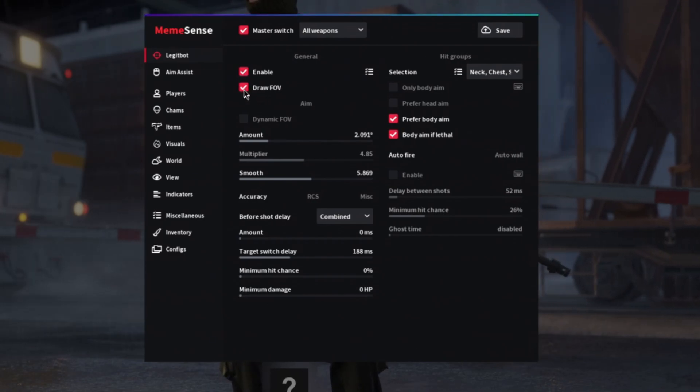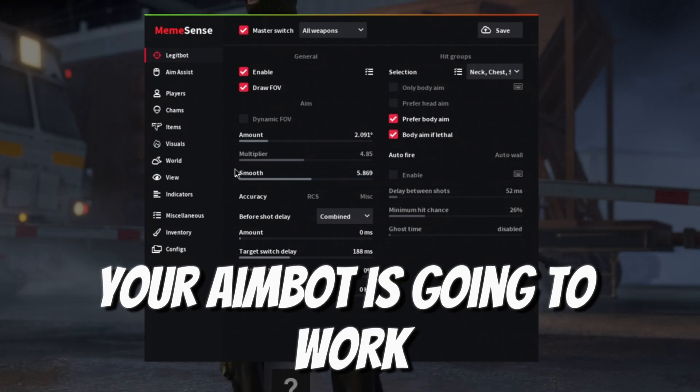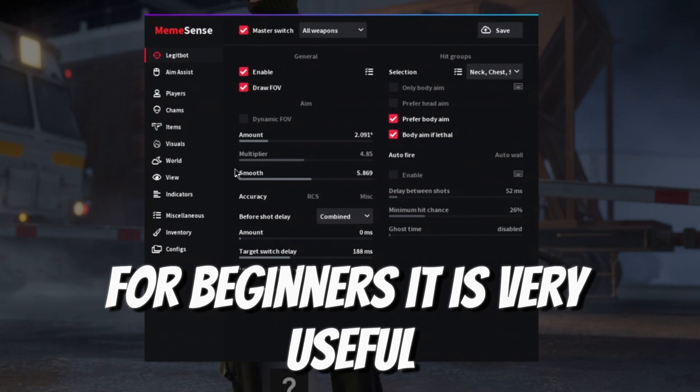Feel free to enable the draw FOV option so you know the range of motion your aimbot is going to work in. For beginners, it is very useful.